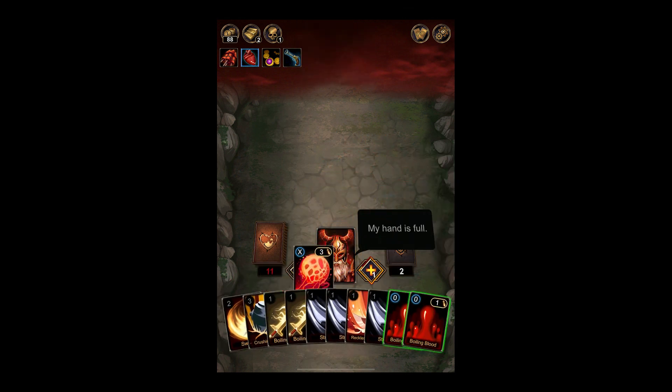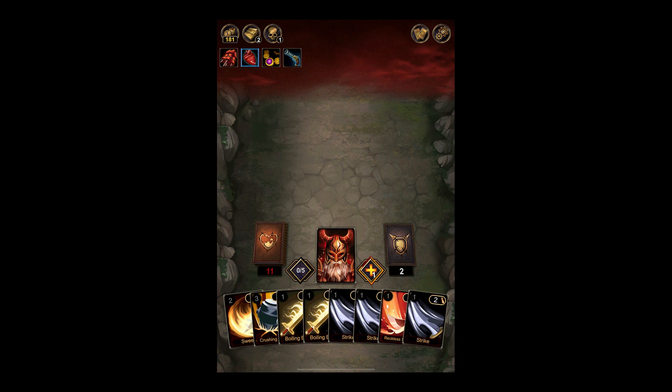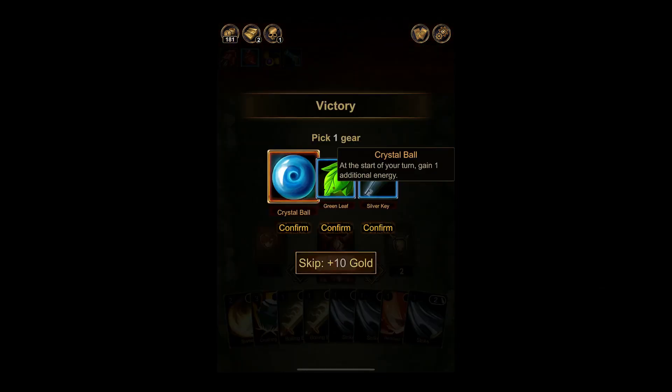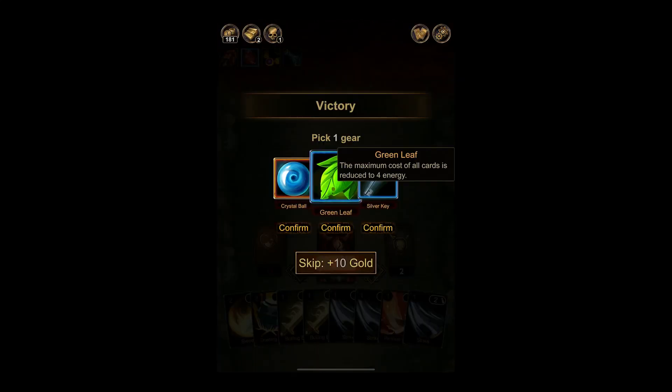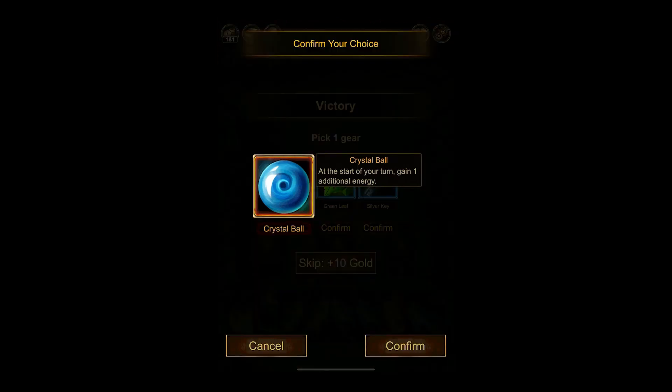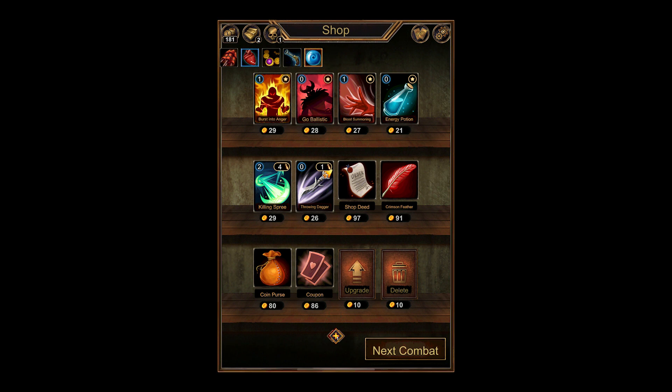I think we just want to do that — yes, and we gained a level, yay! That worked. Crystal Ball: at the start of your turn, gain one additional energy, and maximum cost of all cards is reduced to four energy. That also would help us play more cards, so we could potentially buy stuff that helps with that. But wow — I think this is enough for one episode, dear viewer. Leave a like if you've enjoyed Dark Mist, subscribe for more iOS gaming videos, and comment below on whether you think this is a good deck for the Berserker or not. I hope you have a great day.